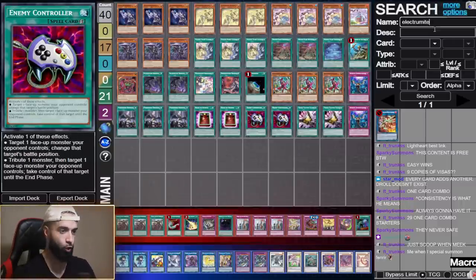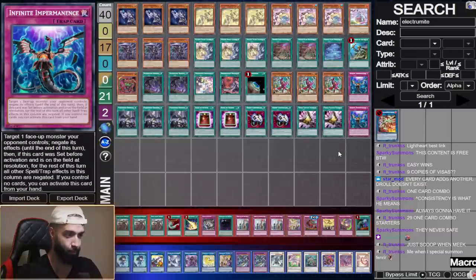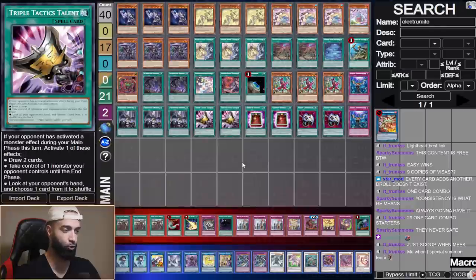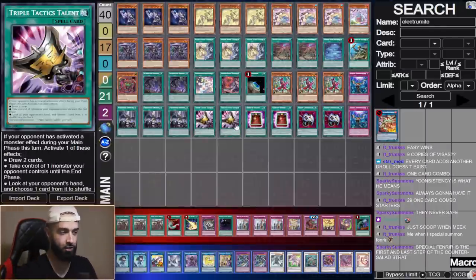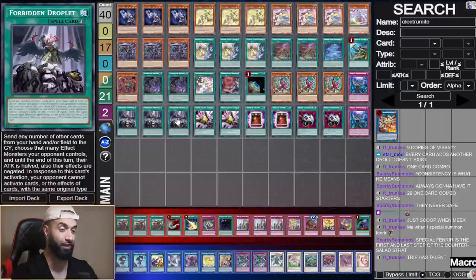Eclipse is broken, but here's the theory of the deck: you're playing 16 go-second cards. You don't want three of everything because then you'll open two of each. The difference between Eclipse, Econ, Talents, and Imperm isn't that crazy — Talents is probably the best, but you don't open two Talents and it's not absurd. It's very good to have a range of cards, a mixture. The only one that's so powerful I want three of is Droplets.